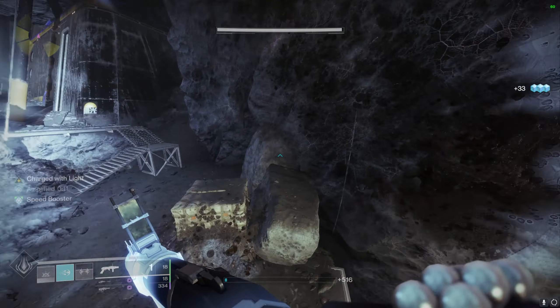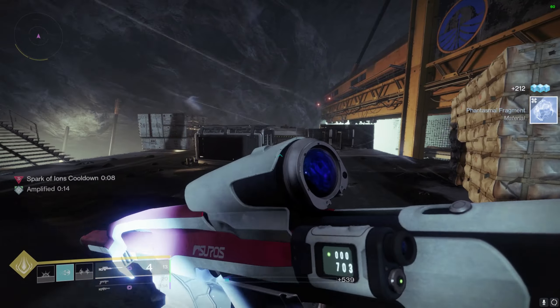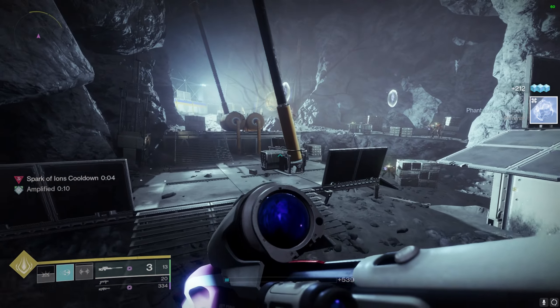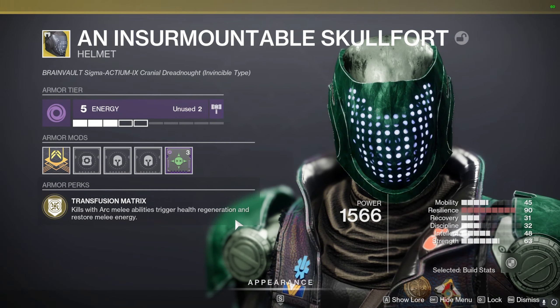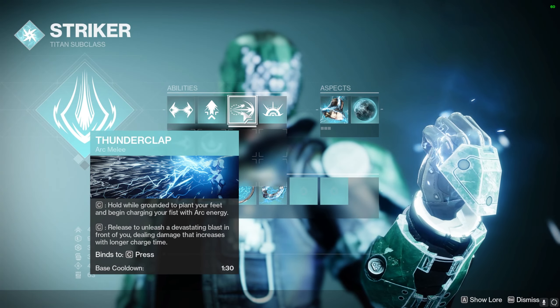The main reason people run Heart of Inmost Light was for the grenade spam — people want to throw out as many grenades as they can. So with the idea of wanting as many grenades thrown out as possible, what other exotic to run other than Insurmountable Skull Fort? A melee based exotic. Pairing this helmet with the Titan arc ability Thunderclap will result in infinite melee abilities.